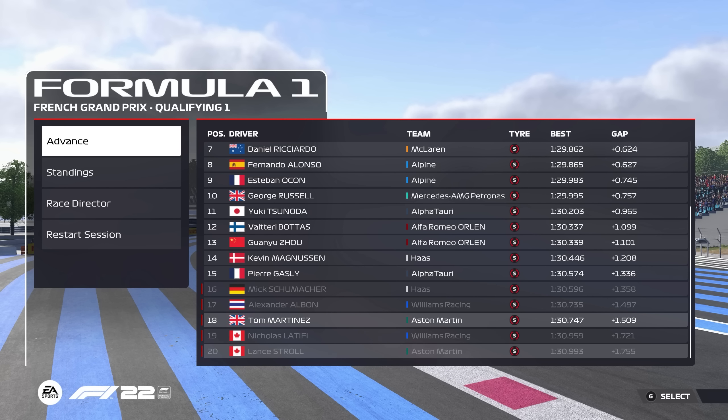I feel like on a clean lap we probably could have got through in P15 and knocked Pierre Gasly out, but instead here we are — 18th and out in qualifying, down here with the Williams boys yet again. Still, not the end of the world. You saw Austria — we started P20 and finished P4. So who's to say we can't produce a bit of magic yet again here at Paul Ricard.